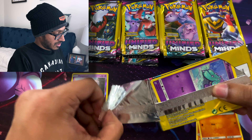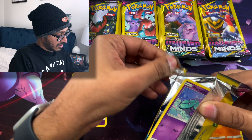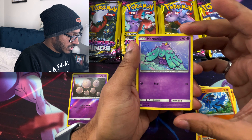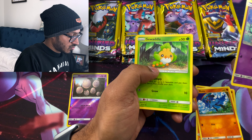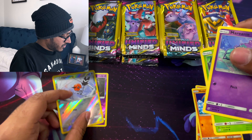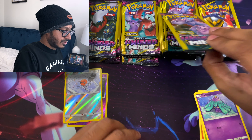Next pack. These are really easy to open. We got a Marini, Swaddle, and a Reverse Fletchling. Nice.